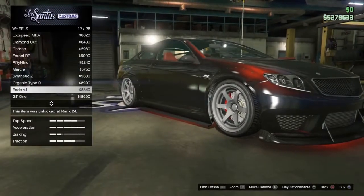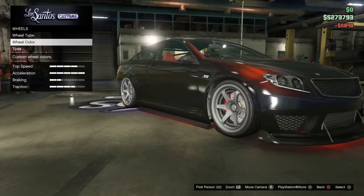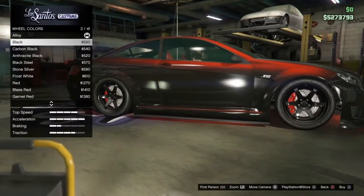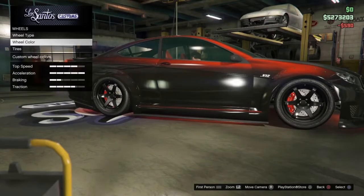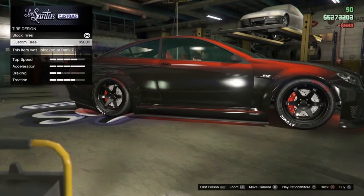Once you purchase the Endo V1, back out and go down to wheel color and purchase the black color. Then go right out to tires, tire design, and put custom tires on.